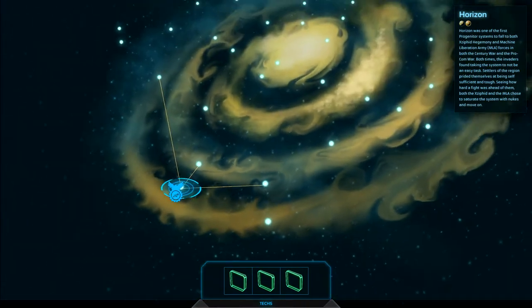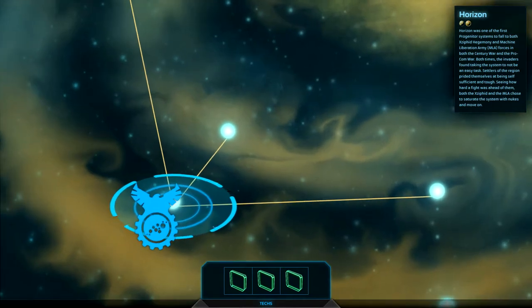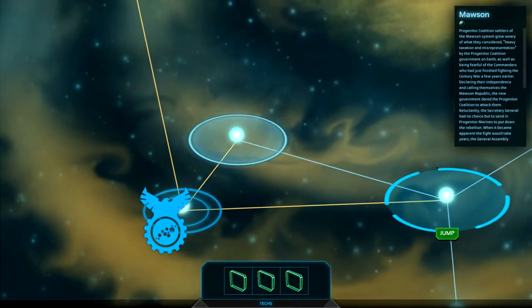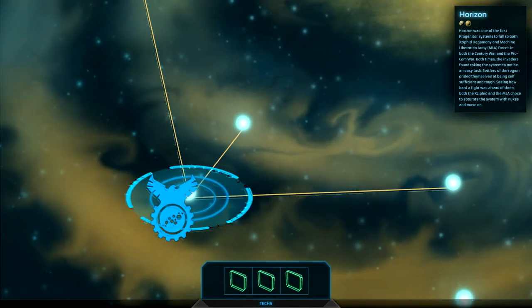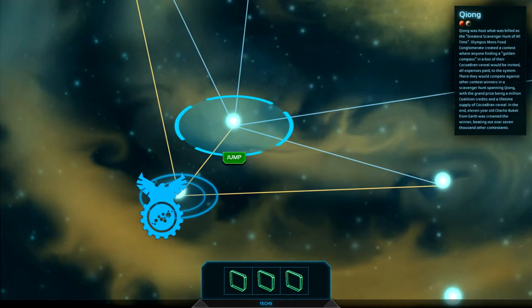So this is the entire universe and we have to conquer it. We start out at this point and from there we have to go capture stuff. We start on the solar system Horizon, and we're going to go to Qiong first. Let's just see what's there.